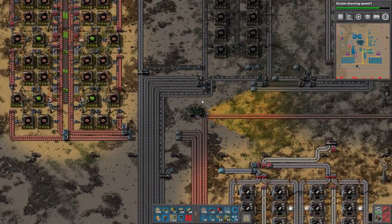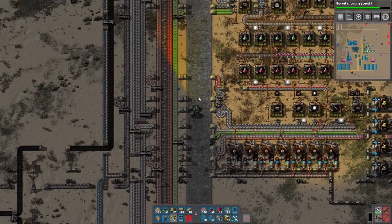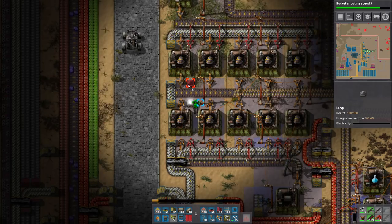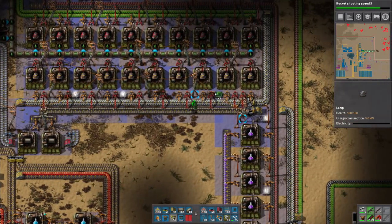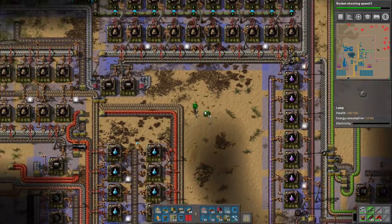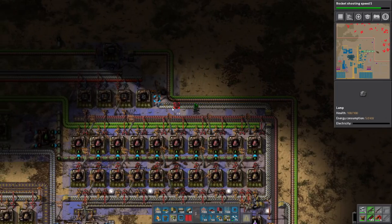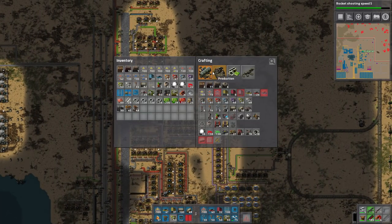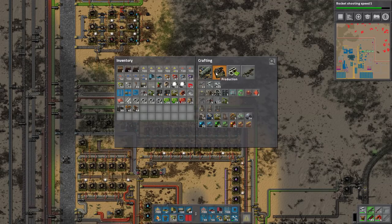Alright, I'm ready for the big one. Drumroll guys — we are working now on high-tech science. This is our official leap into the late game. Not necessarily the end game, but definitely the late game for Factorio. So it's a big step. Basically what was needed to begin with was to scale up our copper and iron dramatically. It's just weird how that works — when you go into that point, you're like, shit, I need a lot more copper all of a sudden to make all these green chips to make components.